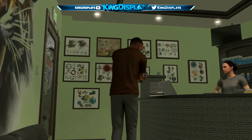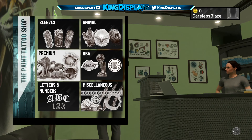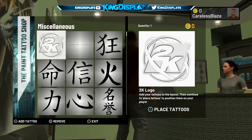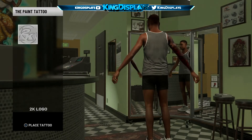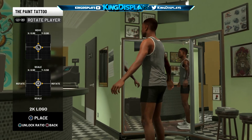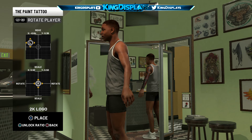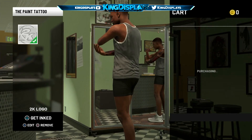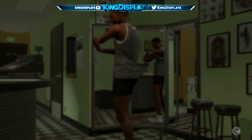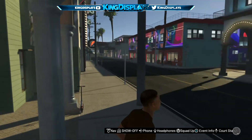Now that we're at the tattoo shop, all you gotta do is purchase one tattoo — the free 2K tattoo that you can easily get. That's the only tattoo you need to purchase. As you can see, the tattoo is on my sleeve. What we're going to do is shrink it — shrink it as small as you can so it's not noticeable. Once you do that, purchase it for zero VC.